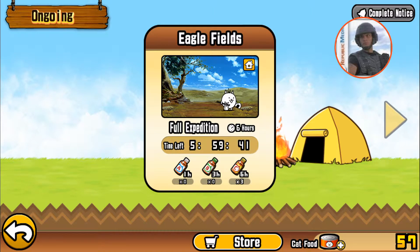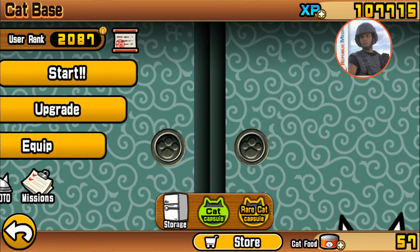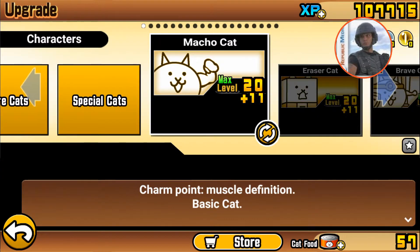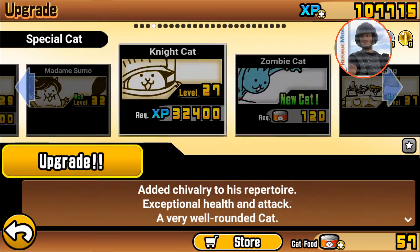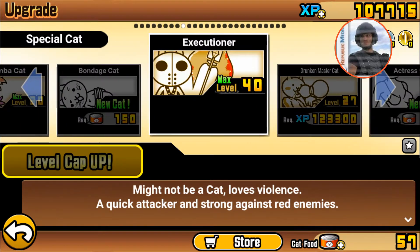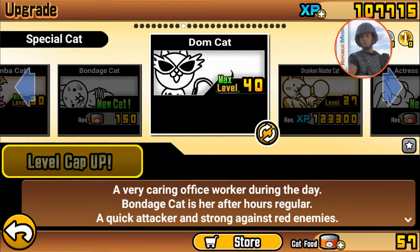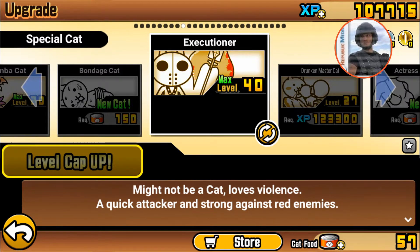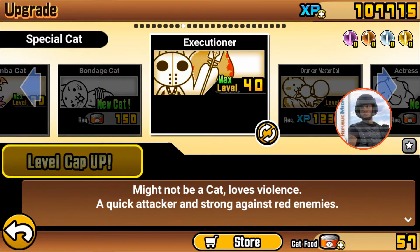These raise the maximum level of battle cats. With them you can improve the level of cats — for example, I have DOM CATS EYE, which is later upgraded to Executioner. I'm not sure what the third stage is called, but I managed to develop it to a maximum of 40 levels through these special cat eyes.